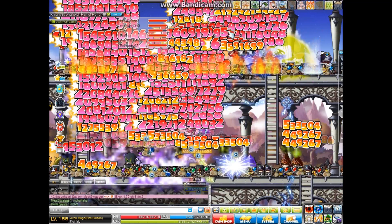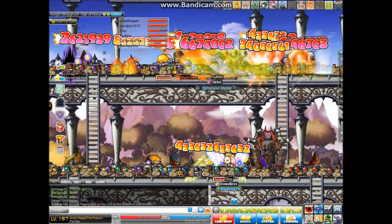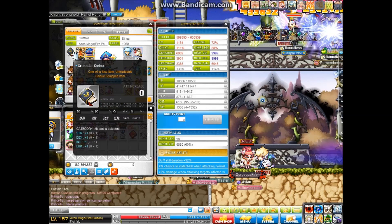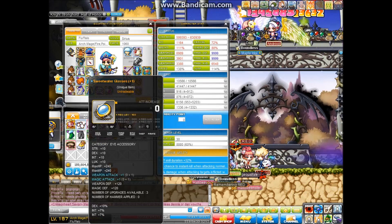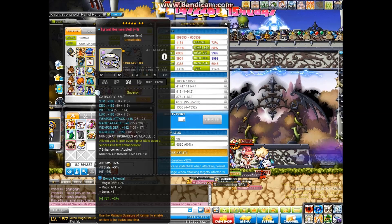Hey guys, what is going on? Today we're going to be doing a very boring training commentary — just kidding. As you can see, I am hitting the damage cap. That buff on the second row that's fading away is called Infinity, and basically what Infinity allows me to do, in the simplest terms for all you non-mages, is double my DPS. My true attacking damage is 25 mil per line.